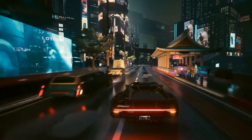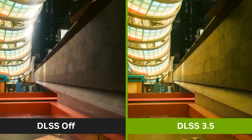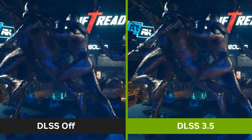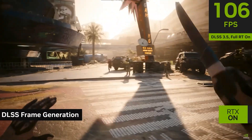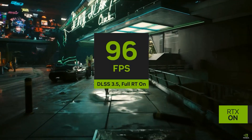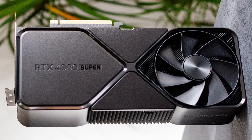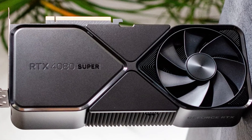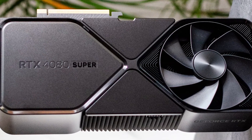And it's not just about raw frame rates. DLSS 3.5 with frame generation brings a huge leap in smoothness and responsiveness, especially in games that traditionally struggle with ray tracing enabled. With these technologies, you're not just getting playable performance — you're getting a next-gen experience with ultra visuals and fluid frame rates, all at 1440p. That's why, for many players, the RTX 4080 Super isn't overkill at all. It's what finally unlocks 1440p's full potential.